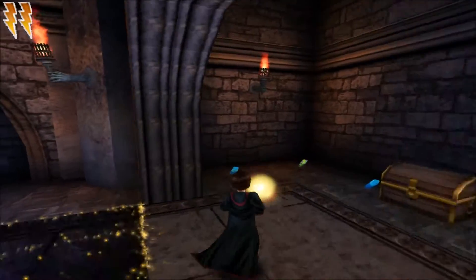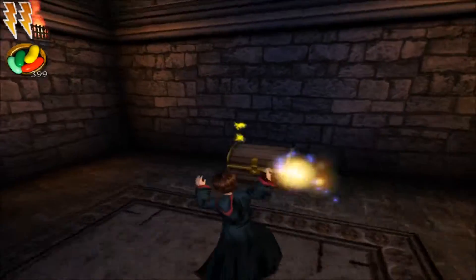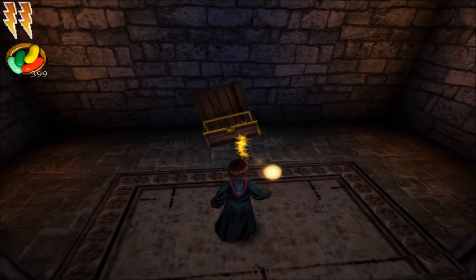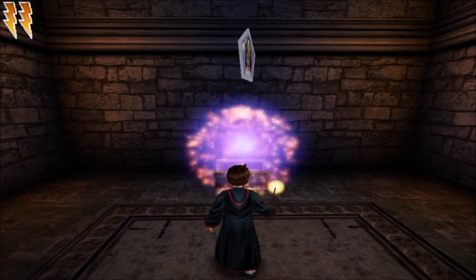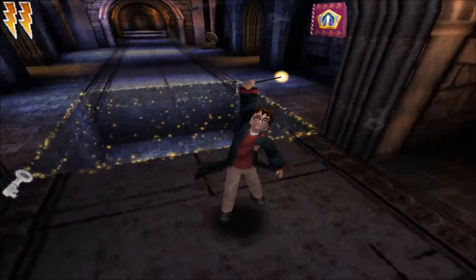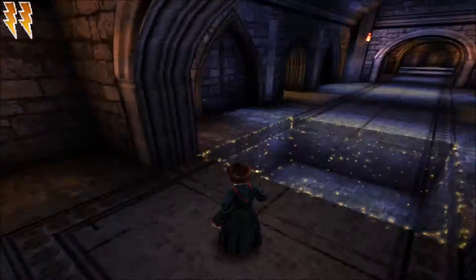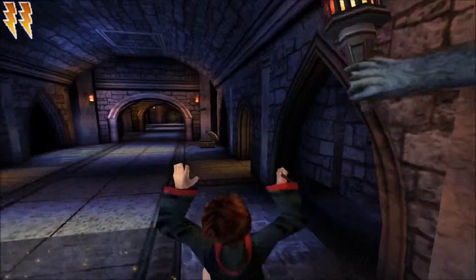There's a chest too, let's see what's in it. I hope it's a card. Chocolate frog card! Silver card! Oh my god, we've got ten — so now we got a key for the adventure on the first floor.